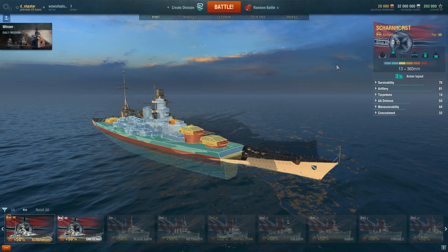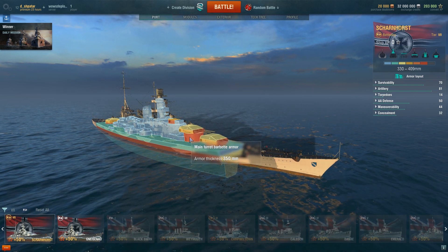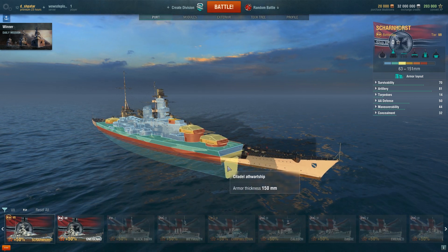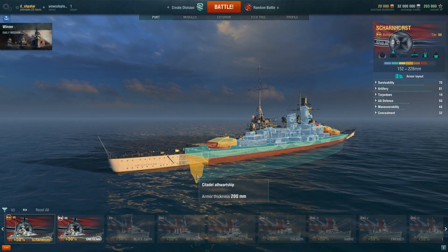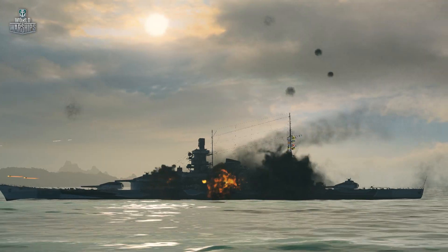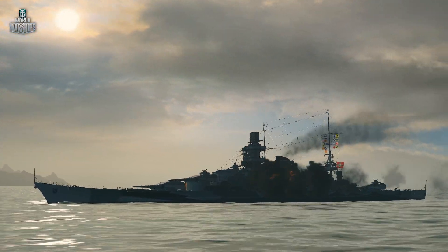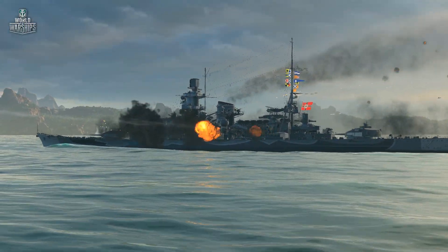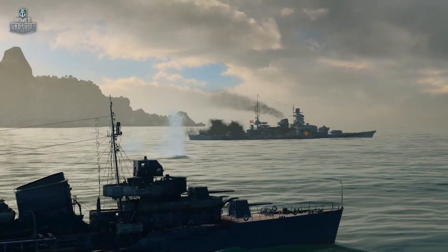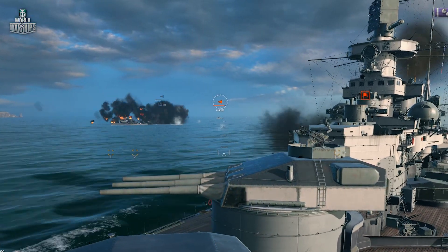Scharnhorst inherited the best aspect of battleships — the armor. The face of the primary armament turrets is 360 mm thick. The conning tower, barbettes, and armor belt are 350 mm. The athwartship armor is 150–200 mm. Thanks to the low silhouette, hitting the citadel is not an easy task. And of course, it has highly effective secondary armament guns with a good firing range, high rate of fire, and HE shells that automatically increase the damage dealt to destroyers.